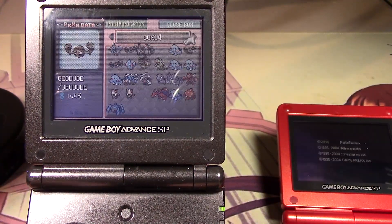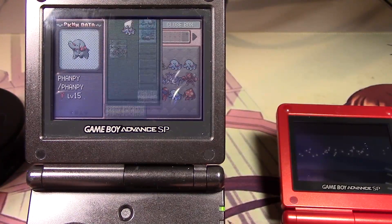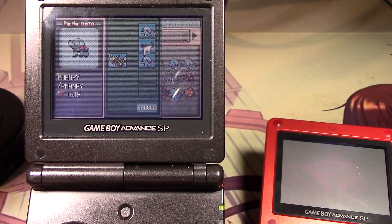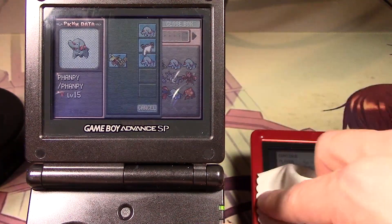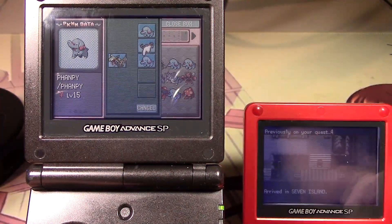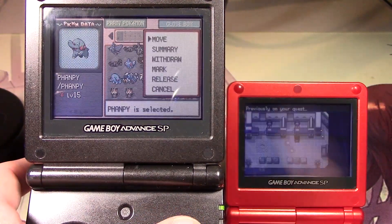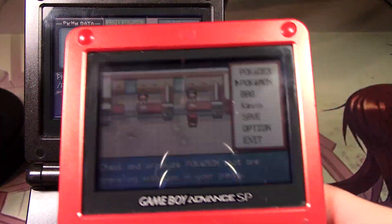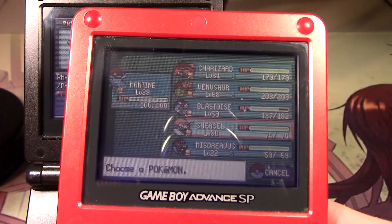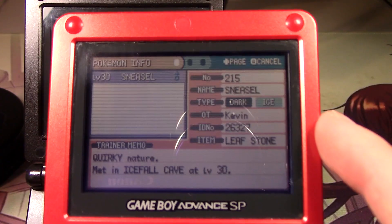I'll just withdraw all these. I guess I'm kind of done with the Leaf Green. I need a Shiny Eevee. I don't think I need any Pokemon over here. Yesterday I got Mantine, Misdreaved, and Sneasel. And I just gave them all items to hold since I'm kind of migrated over.